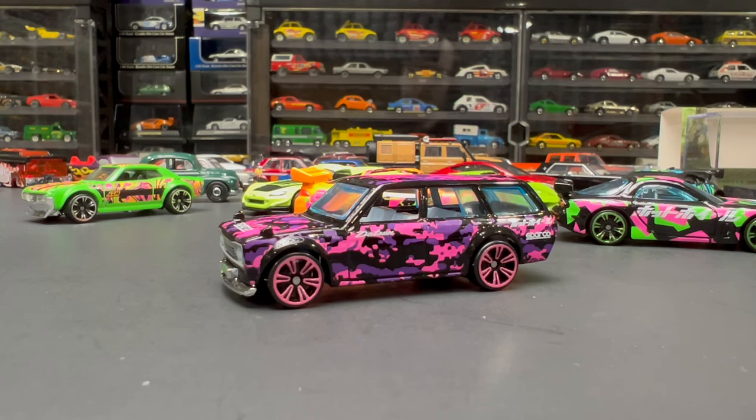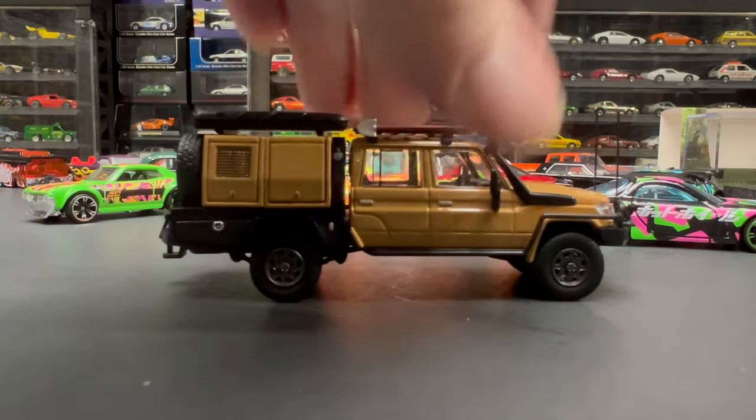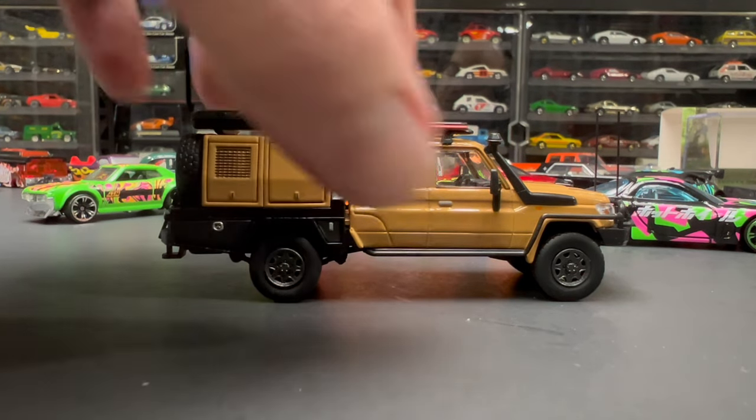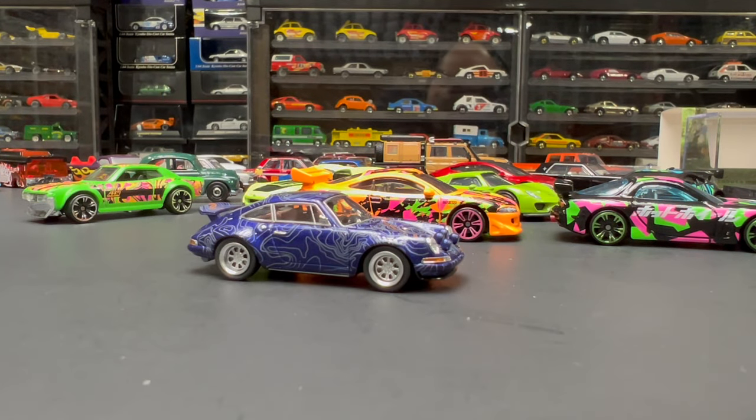That's going to be it for this episode. Honestly the most crazy thing we looked at is the Autobots Models Land Cruiser — I wasn't expecting it to have any opening pieces or parts. That was a neat little surprise. The Ultra Red's always fun to get, the Mulholland Drive Singer is a really cool model, and the Kaido House stuff is really neat. Kind of a decent little episode. Stay tuned, I've got some other stuff lined up. Thank you guys for watching another episode, and enjoy your week — see you in the next one.